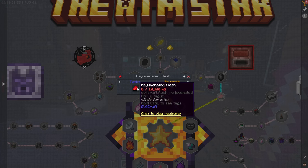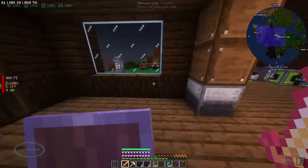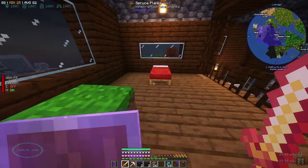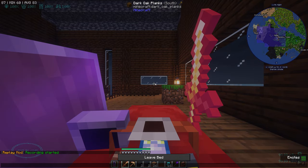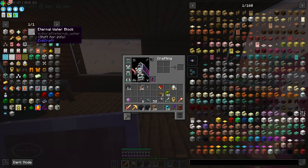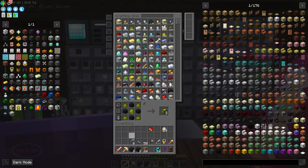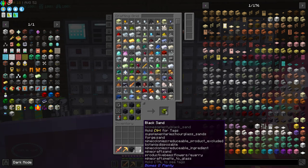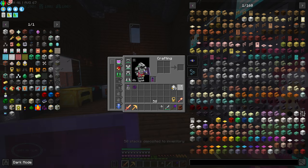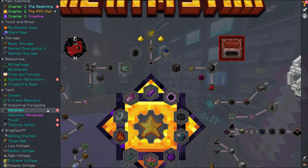Maybe we just do EvilCraft, because we were going to do EvilCraft anyway. So it might be good to do that. Let's take ourselves to bed. EvilCraft also has the eternal water block we were looking at — the eternal water block. The issue I was having last time was trying to get souls from EvilCraft.